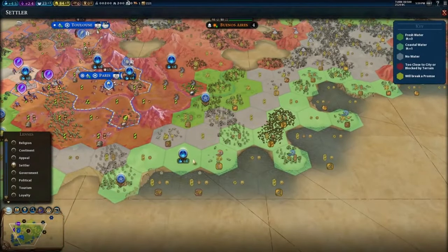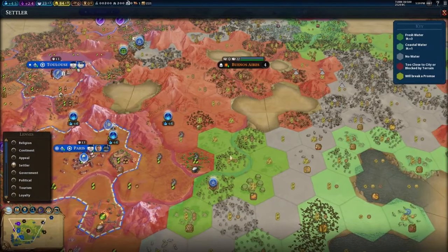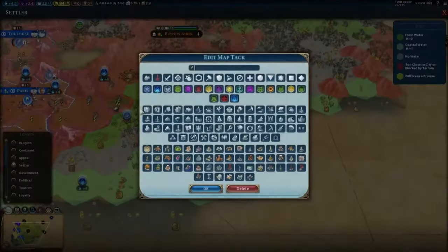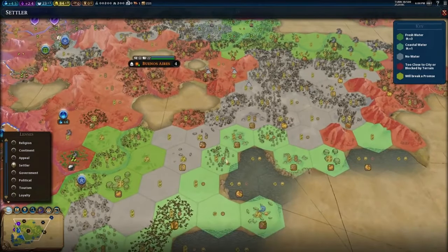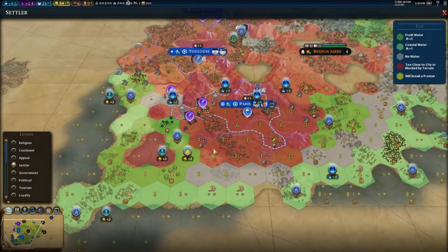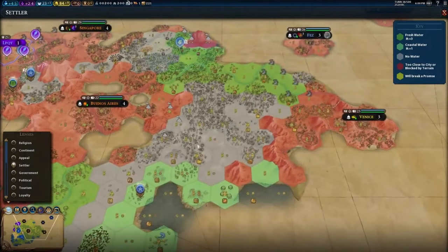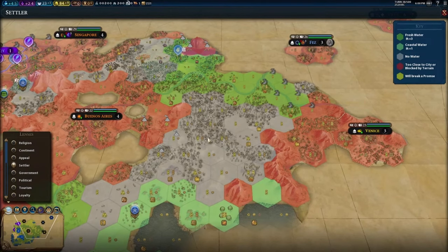This looks like a decent place for a city — it's got fresh water, plains hills, access to wine, citrus, rice and rice. This rice might go to Paris, but no, because it's in the first ring, so if we settle a city here it would definitely take this rice. Definitely we should have some more cities in this area. I'm thinking something like nine or ten cities, possibly. It looks like it's surrounded by a ring of city-states, so it might be an area we can settle fairly safely. There's a lot of gray, which means no water — but you can always fix that with an aqueduct.